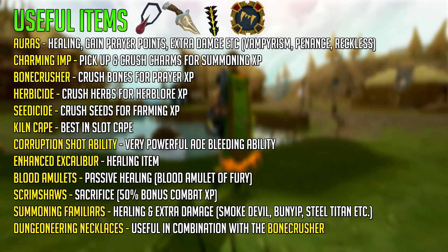We have the Enhanced Excalibur, a healing item that can save you food on Slayer tasks, unlocked from the Seers' Village tasks. You have Blood Amulets, which can be made by combining a Blood Necklace Shard with an Amulet of Fury, giving you passive healing — very useful for mid to high levels and AFK play. We also have Scrimshaws that can increase your combat experience, increase your damage or accuracy; the Sacrifice Scrimshaw increases your combat experience by 50% at the cost of not getting any drops. There are also a variety of Summoning familiars that can heal you, give extra damage or hold items, and useful Dungeoneering Necklaces like the Bone Necklace, which works with the Bone Crusher for unlimited prayer at monsters that drop bones.